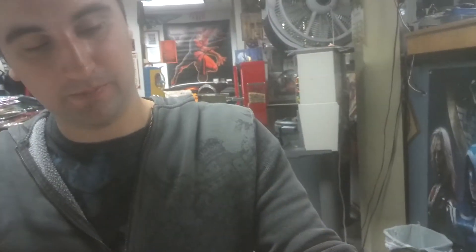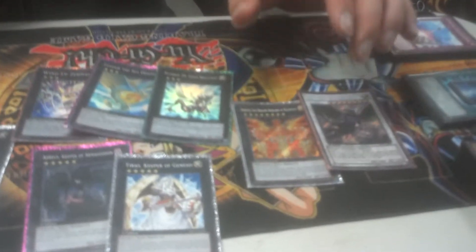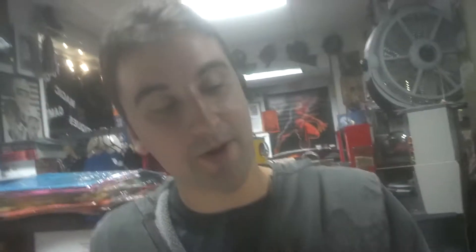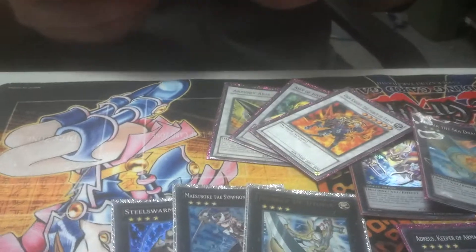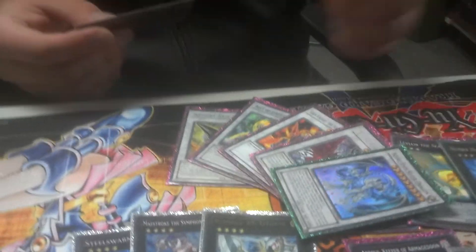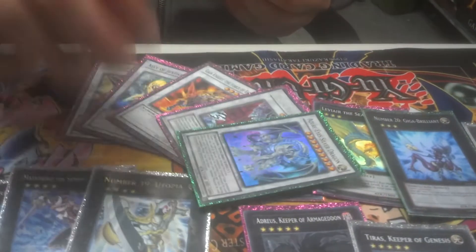I chose this guy — BLS and Angel of Zera. The objective is you're causing your Spore to synchro into Angel of Zera by banishing Lonefire. So you make Heliopolis, detach a material, and then Angel of Zera gets banished by BLS and you get the Special Summon. I didn't get a chance to go into that — it's a cool idea. And of course, staples: Armory Arm, Black Rose Dragon, and my Corpse Dragon, in case I got a chance to get Dark Armed Dragon out.